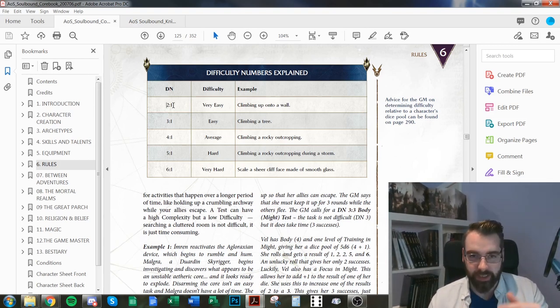Your difficulty is always between two and six — that's the first number in the DN notation. Most tests you'll encounter will be difficulty 4, 5, or 6 with a complexity of one. You only need one success, and if you succeed, that's it — for example, jumping a gap from one building to another: you succeed and move on.